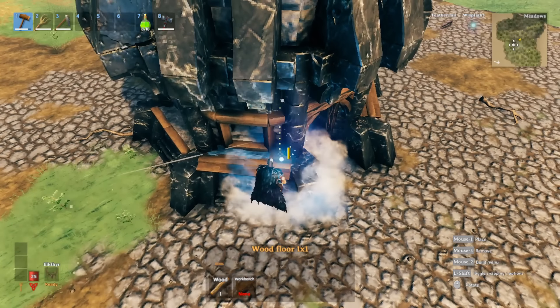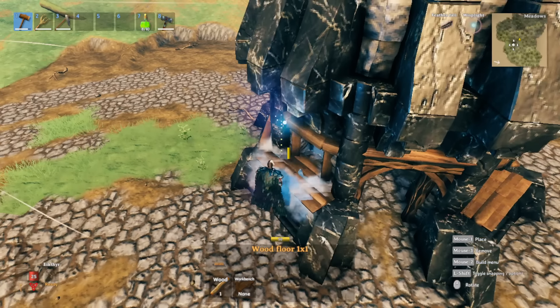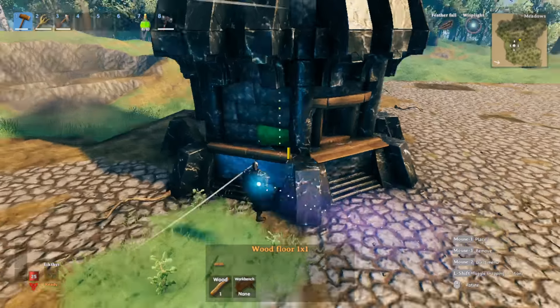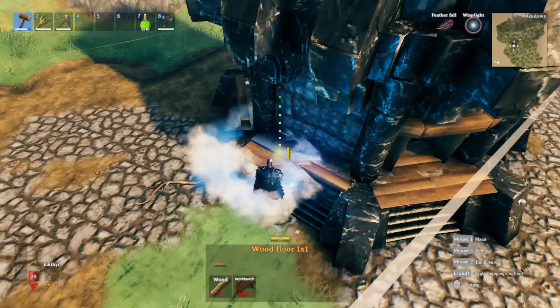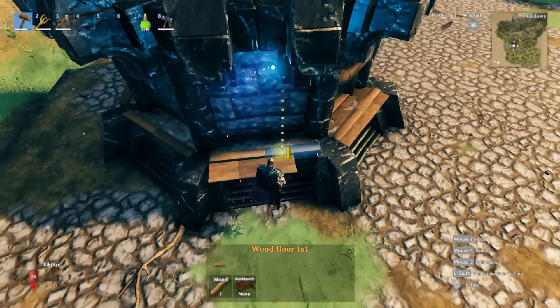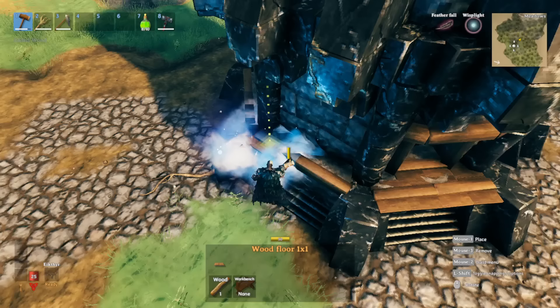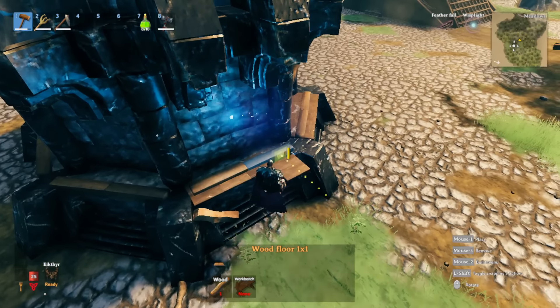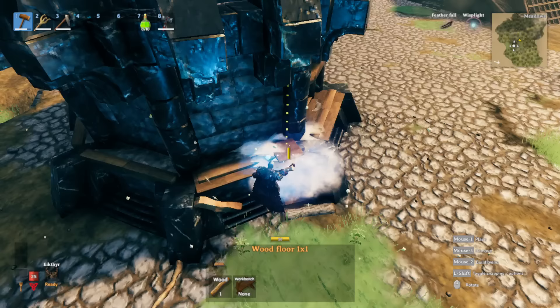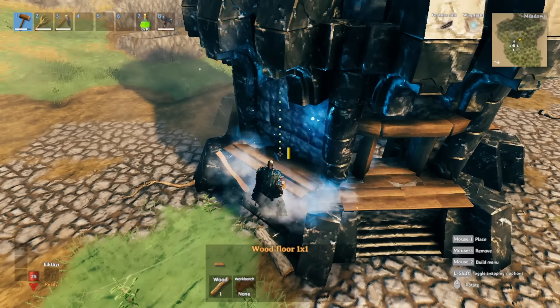Fill out the back here as well because this is going to be our window ledge - although this is not a window, we'll do the same for consistency. Snap these in just like that, maybe about halfway, so it should be in the middle of the beam. Then fill all these back sections out.